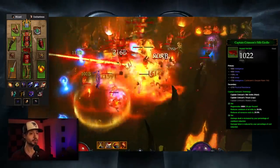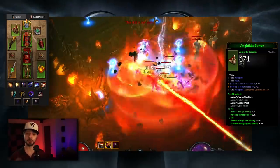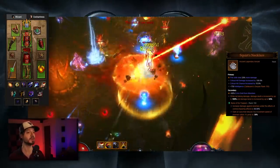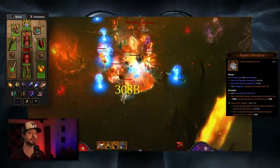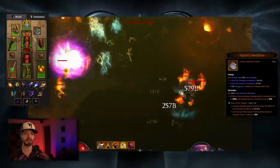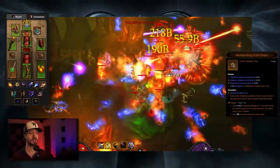Since we're taking a Ring of Royal Grandeur in our cube, we'll also work in 2 pieces of the Aughild set to benefit from the 3-piece bonus. The 2-piece reduces damage taken by 15% and increases damage dealt by 30%. The 3-piece reduces damage from Elites by 30% and increases damage against Elites by 30%. For our Necklace, we're going to take Squirt's — this is the reason we want those Absorb Shields, because while not taking damage, your damage is increased by up to 100%, but damage taken is increased by up to 50%. As long as an Absorb Shield is being hit, that does not break Squirt's.